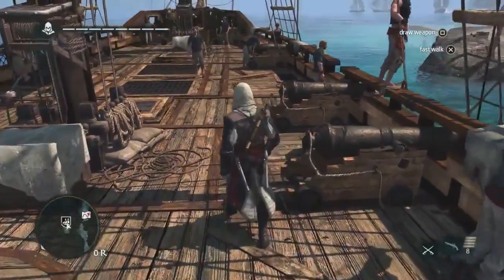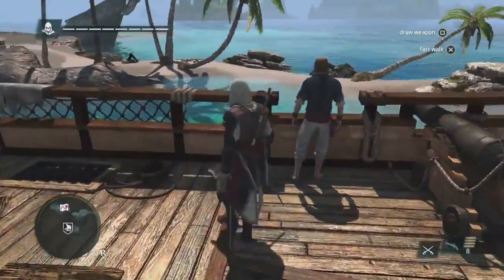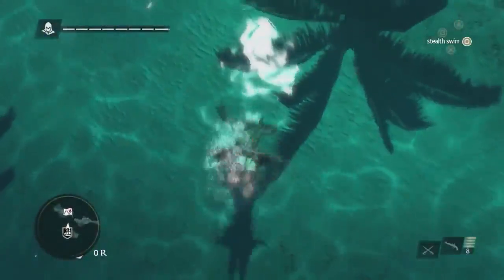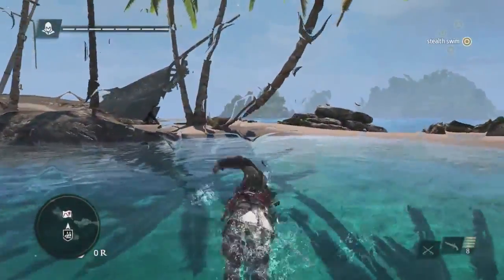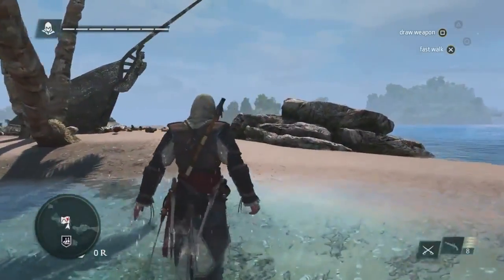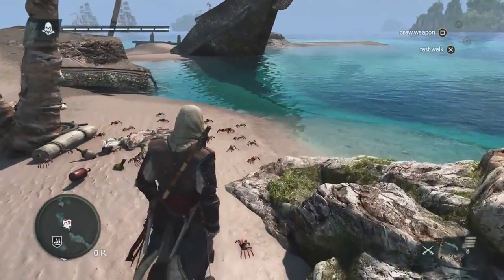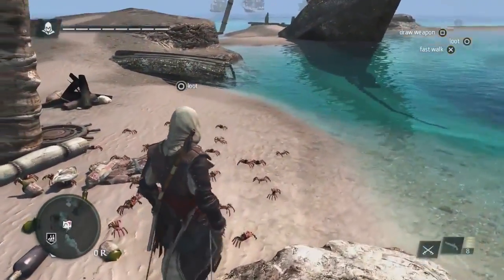At this point, we are catching up with Edward in between missions, and we need to head to Havana for an important meeting. With Black Flag, we wanted to bring you an open world unlike anything you've experienced before — our most unique world with massive cities, but also a Caribbean environment that is filled with exploration potential. The world is filled with a lot of loot, a lot of treasures to find.